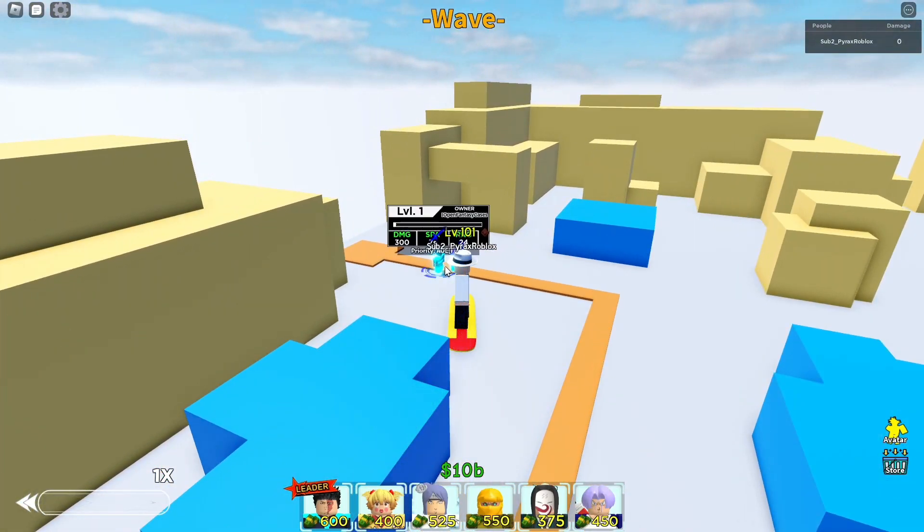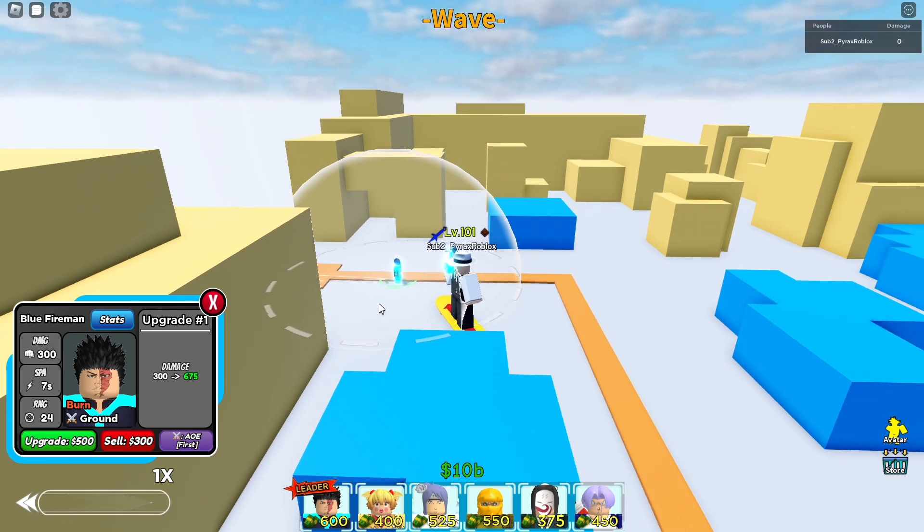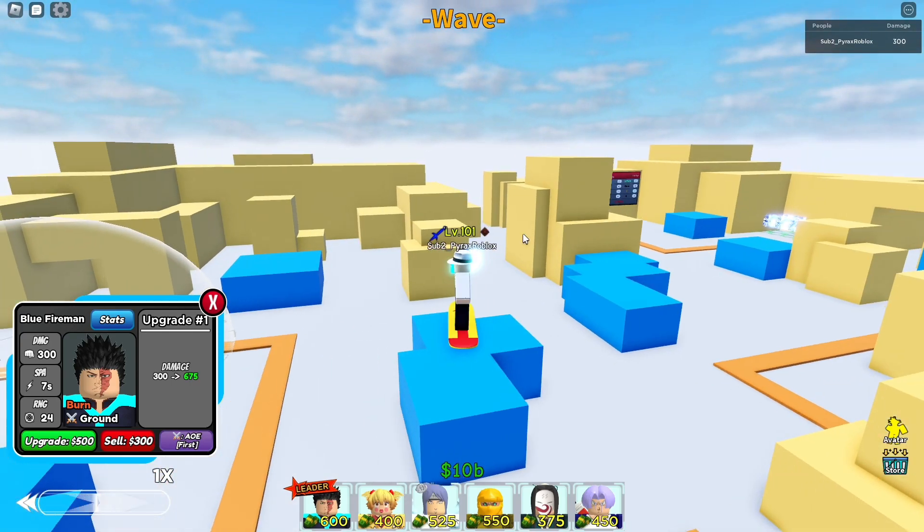What's up guys, Pyrex here and in today's video I am going to showcase Envidor aka Blue Fireman. He's 600 to place, 300 damage, 7 SPA, 24 range.